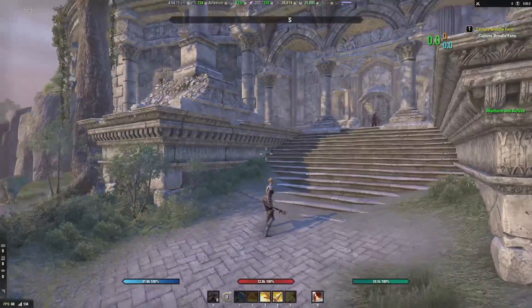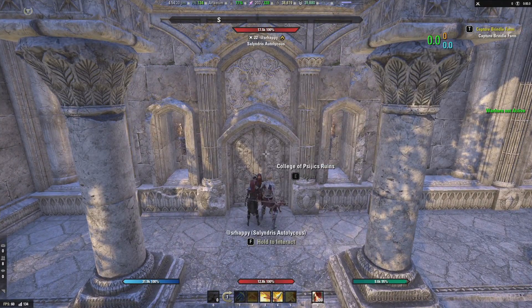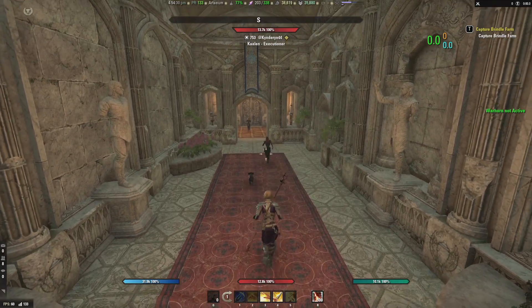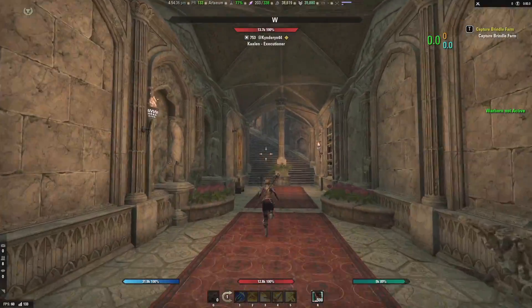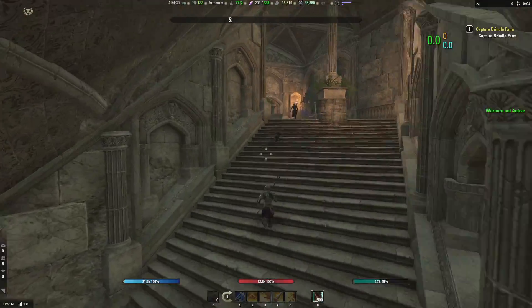Once you get here, you can head inside and check it out. If you keep heading down the hallway, you'll actually be able to visit the museum, which is a whole set of quests — but instead we're gonna take a right. Once we take a right, all the way up the stairs and out the door we go.